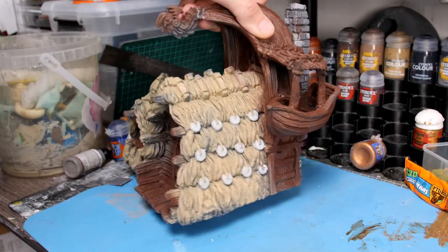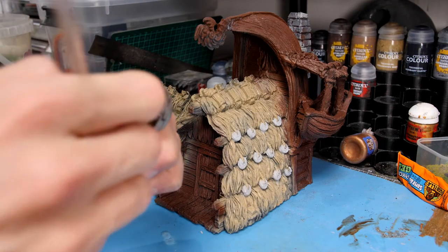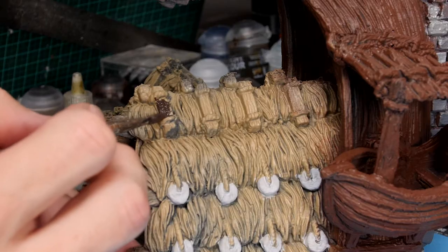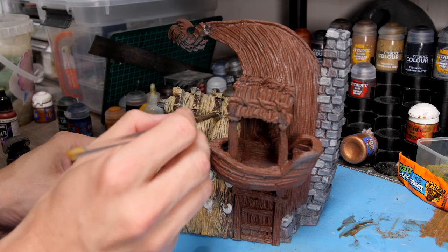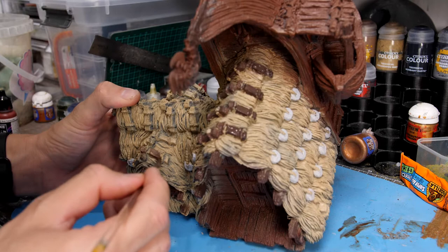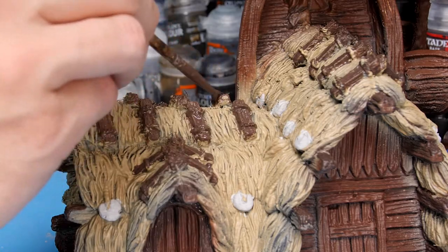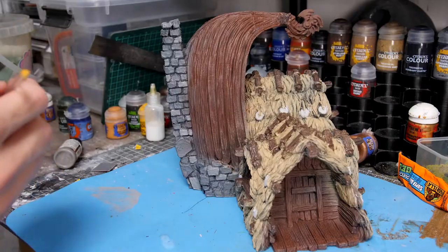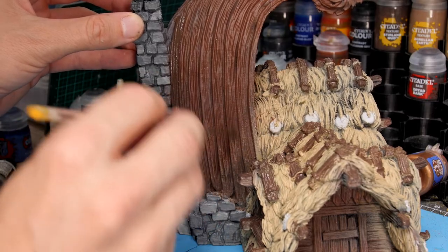Now we're going to clean up some of these messy edges with a brown paint. I'll be using the Citadel paint Dry Bark, going over all of the wooden textures and really trying to cover up anywhere that I've hit with another spray paint, as well as touching up all of the sections on the top of the building. It doesn't really matter too much if the wood colours don't blend perfectly, as they'll come together nicely once we give them all the dry brush.